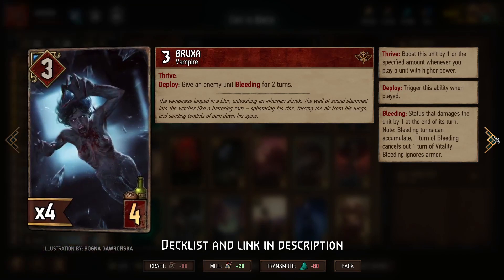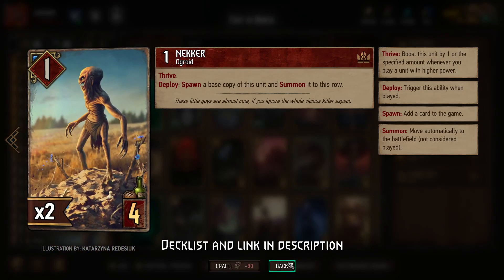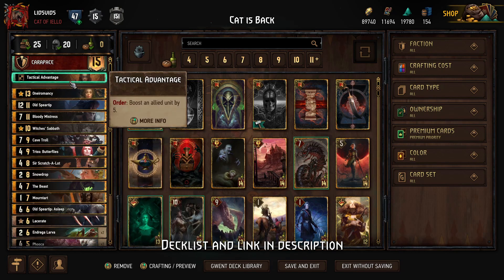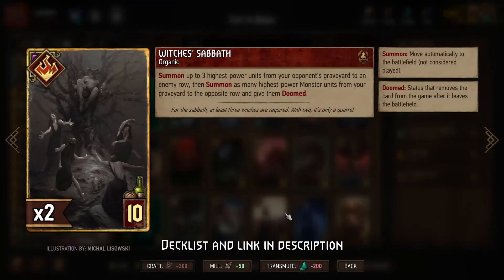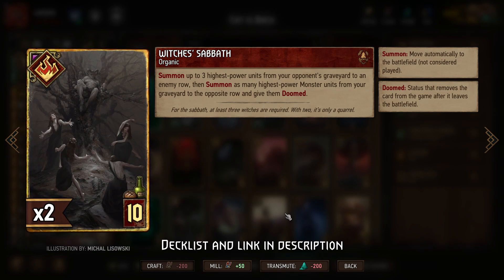You might be able to anticipate why that is. So Bruxa, Drowner, and Necker as well — trigger the Thrive on them as many times as you'd like from spamming as many Scratch-a-Lots as you can. But then what we're going to do in round two or three is use Witch's Sabbath, and by making sure we're only playing low base power cards, we guarantee that we still get all of those Scratch-a-Lots back on the board.